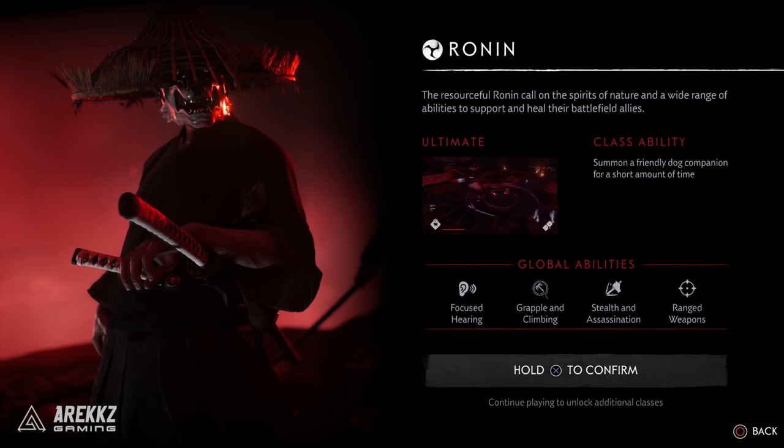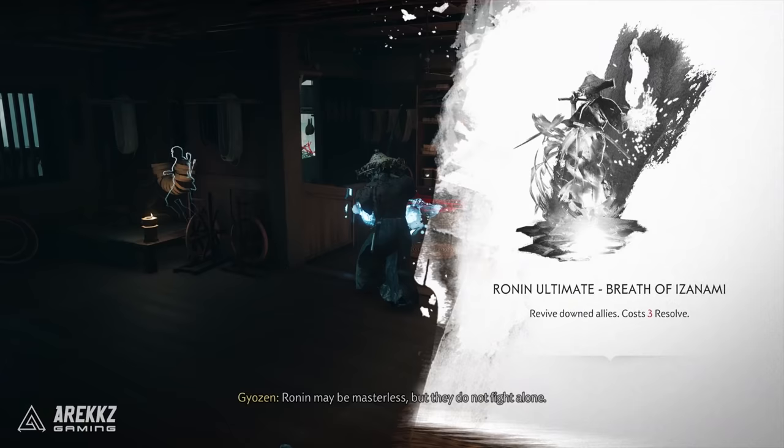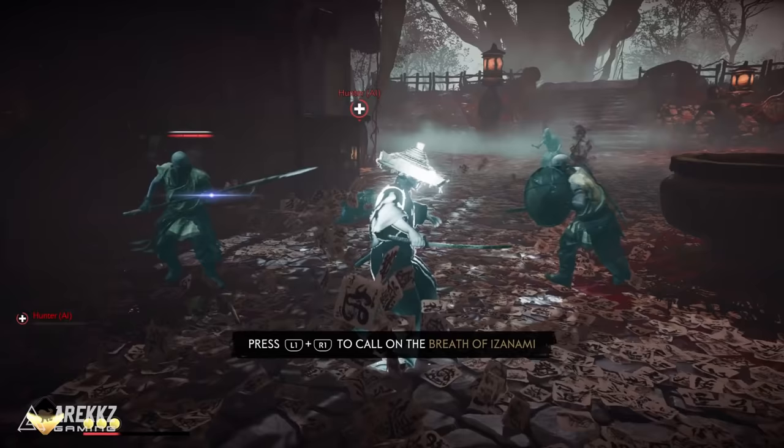The ronin is essentially your support class. While proficient with the blade, this class leans more into the mystical — summoning a spirit wolf companion in battle to take on foes, and having the ability to revive downed teammates from quite literally anywhere on the map.